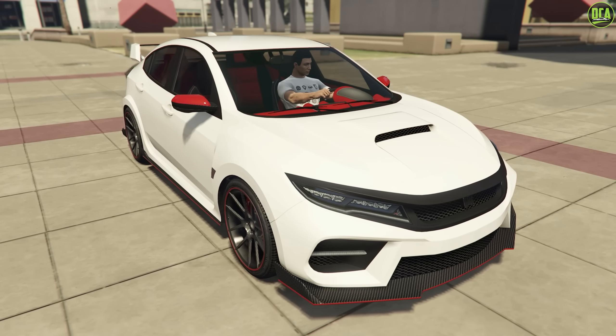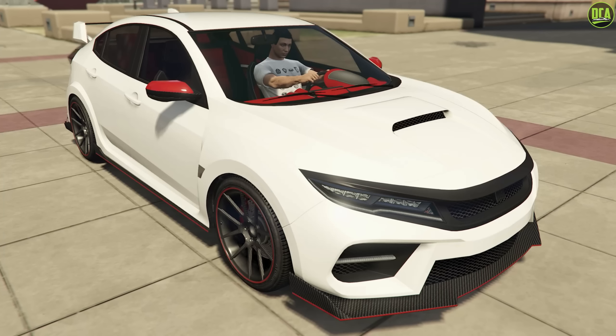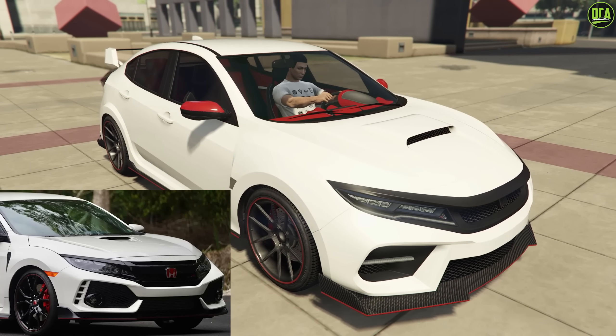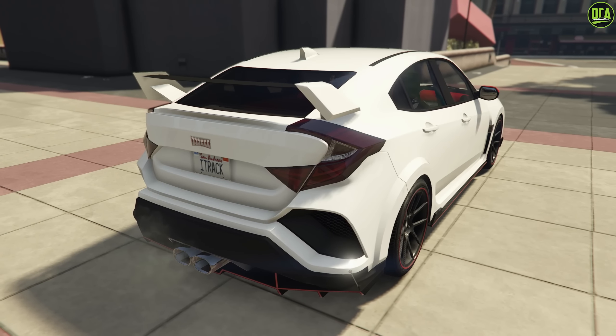Moving on to number 3, we have the Dinka Segou. This car is available from the Southern San Andreas website for $1.2 million and a trade price of about $900,000. This one is primarily based on the Honda Civic Type-R FK8. I remember when this car was first added, I was just in disbelief how close they made it to its real-life counterpart. It was really the first car where the community was just impressed how close Rockstar got to the real one. There are some differences in the front grille, the hood scoop, and some slight differences to the taillights, but the rest of the car is just so spot-on. Most of the community agrees this car definitely needed to be in the top 3.